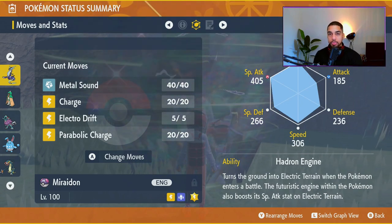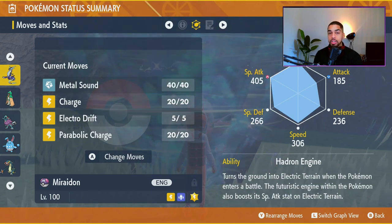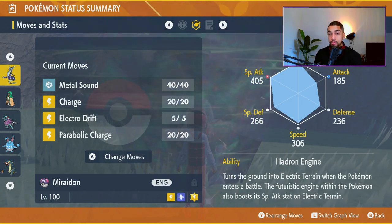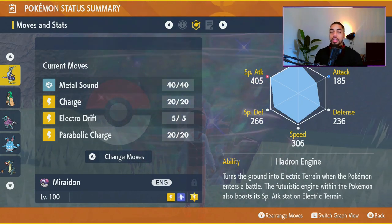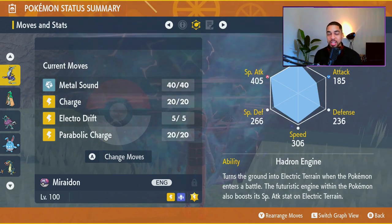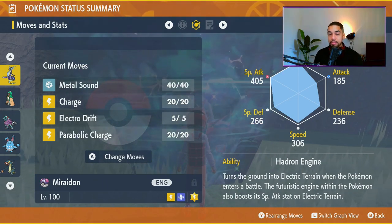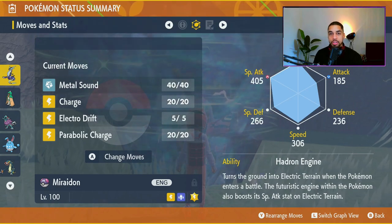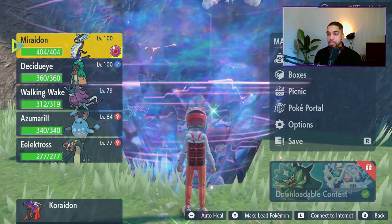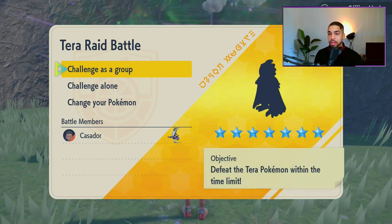The whole strategy revolves around setting up with Metal Sound, dropping Decidueye's Special Defense by 6 stages — that's 3 consecutive turns — then going for Charge to boost the damage output from your next Electric type move, which is Electro Drift, allowing you to one-shot Decidueye. The EV spread for this Pokémon is 252 in Special Attack and 252 in HP. The remaining EVs can go wherever you like.